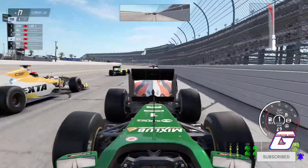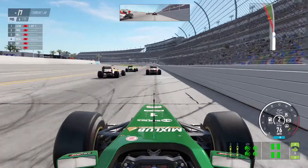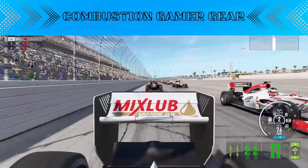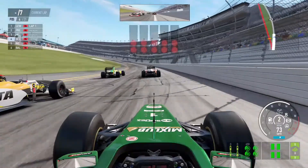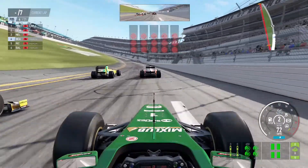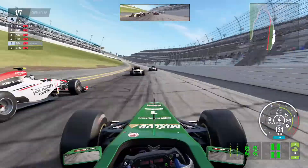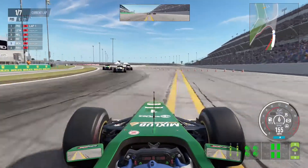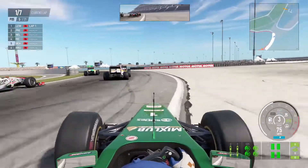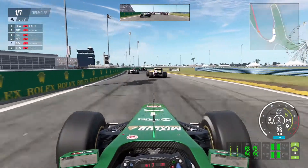Welcome back to another Wacky Wednesday on the Commercial Gaming YouTube channel. Make sure to hit the like and subscribe button. Here we have F1 with the greatest crossover imaginable — F1 at the world center of racing, Daytona, on the Daytona road course. Not quite so wacky; I definitely think it's a feasible and possible thing that could happen, but still so far hasn't happened.